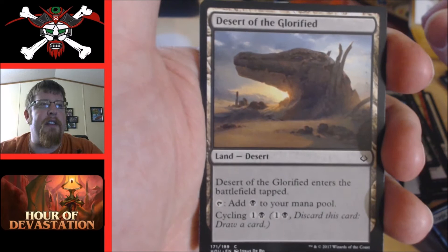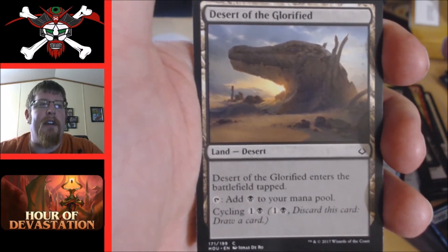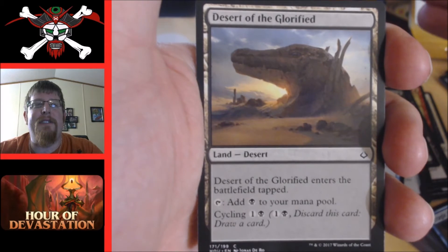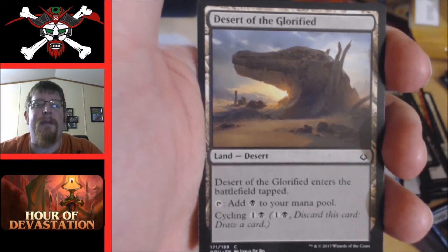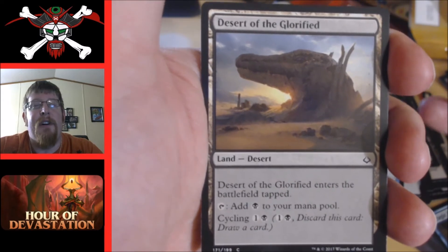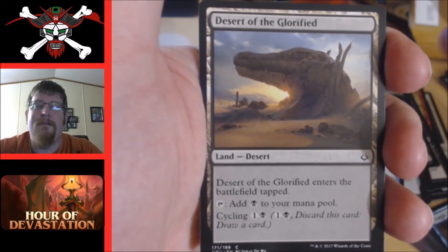Desert of the Glorified — a battlefield land, tap it for black mana. You can also cycle it for two. If you're playing stuff that synergizes with deserts this isn't a bad card. It comes in tapped, which is a little slow, but sealed is a more slowed game anyway — play it.